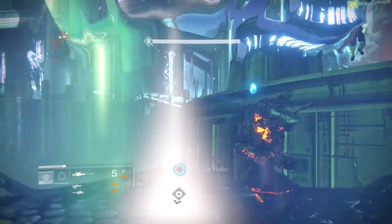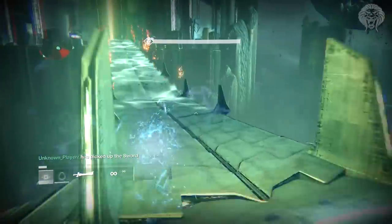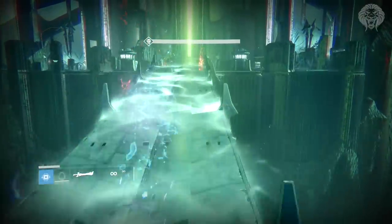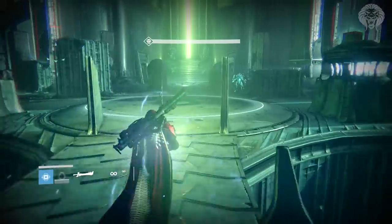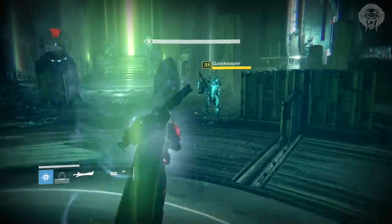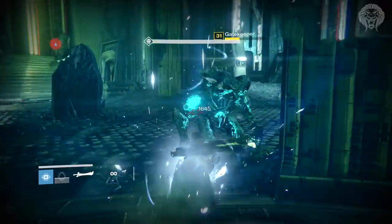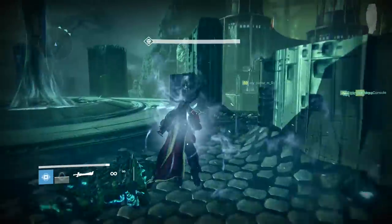What's going on guys, Unknown Player here. Today I'm going to be showing you guys the first chest location within the Dark Below Crota's End raid, of course a brand new DLC for Destiny. This is the location for the first chest where you can find and get your ascended materials, and apparently you can also get exotics from this chest — people are saying they did get exotic weapons and stuff like that.